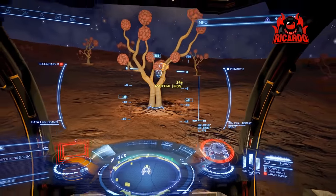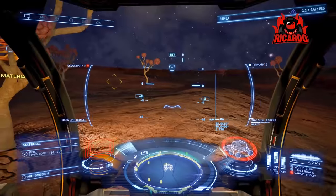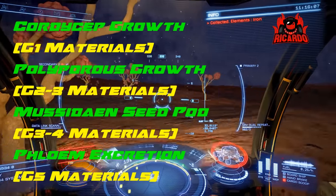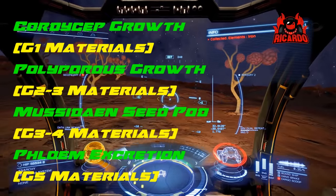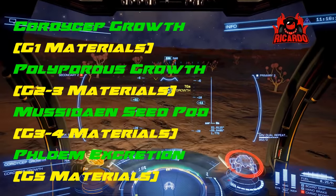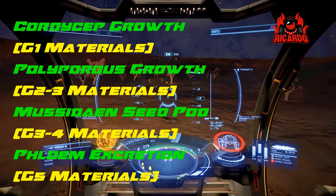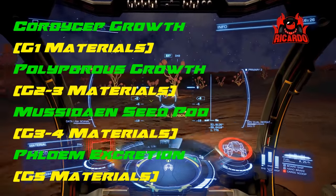There are generally four types of growth: the cordycep growth gives you G1 materials; polyporous growth gives grade 2 and grade 3; metherian seed pods give grade 3 and grade 4; and the fungal excretion gives grade 5 materials.